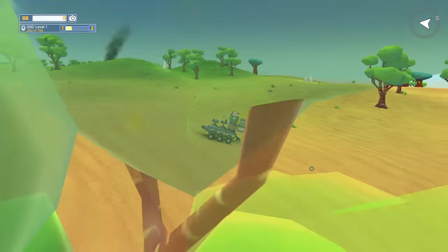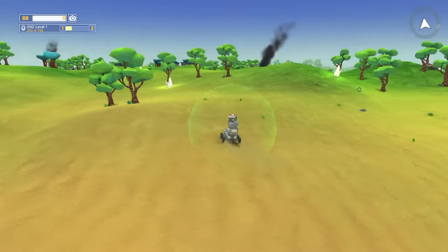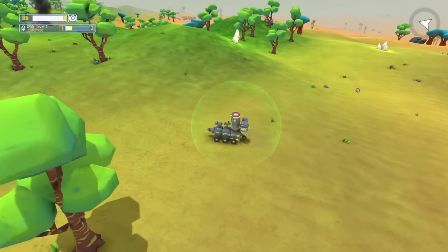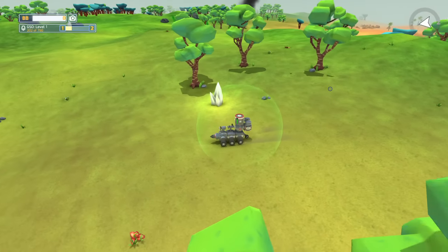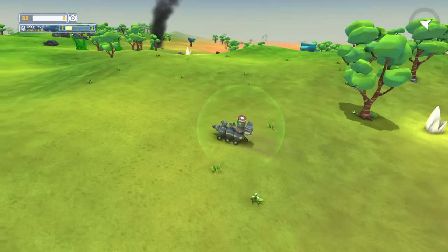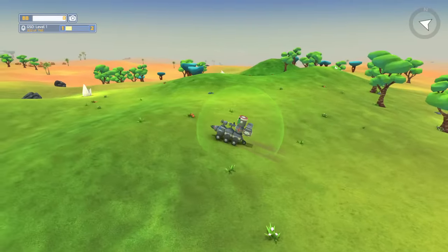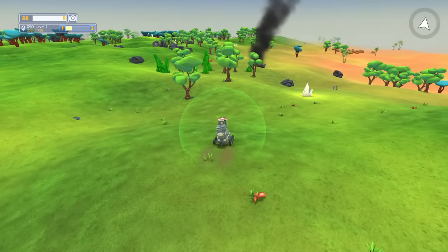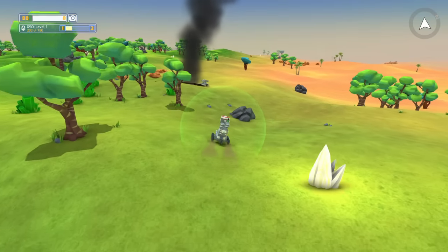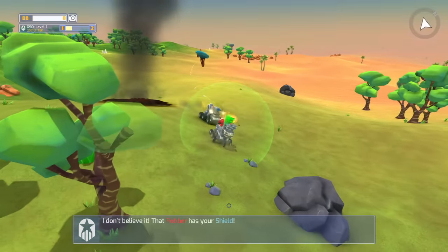All right guys, welcome back. I'm pretty close to the smoke here, but I just saw an enemy that we really want to stay away from if we can help it. This guy is really fast — he's got really fast wheels. Certain enemies spawn in certain biomes, and this is near a desert biome so he spawned in the desert there. Hopefully we can avoid him because we are definitely not prepared to fight him. Over here we've got this little guy and it looks like he's got our shield bubble — that robber stole your shield, so let's go and get rid of him.